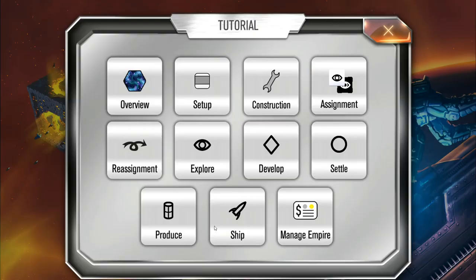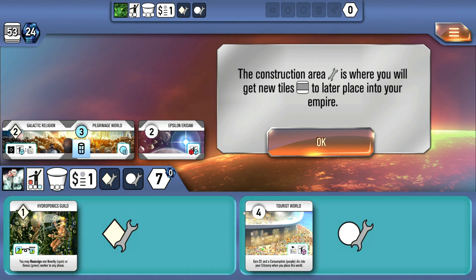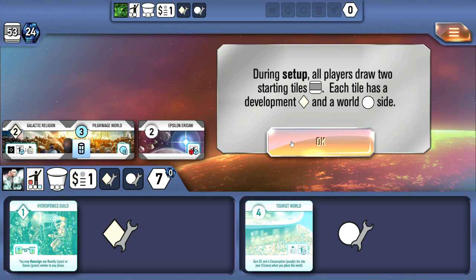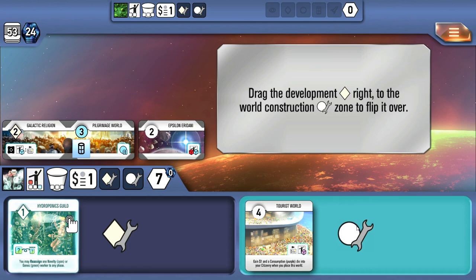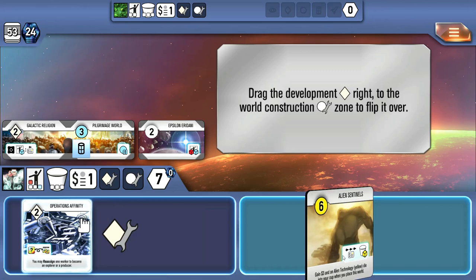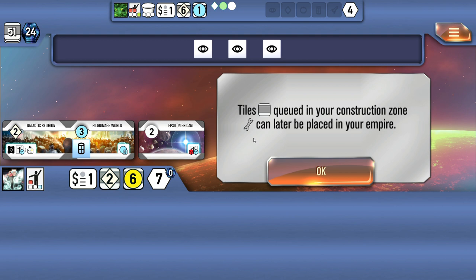Now we have construction, which is one of the more intriguing mechanics of the game. You've got a development construction zone and a settling construction zone. You draw two tiles to start, and each tile has a development on one side and a world on the other side. You assign them to their construction zones — one to development, one to world. You can flip them to choose which combination you want. The tiles are queued in your construction zone, and the order of them does matter.